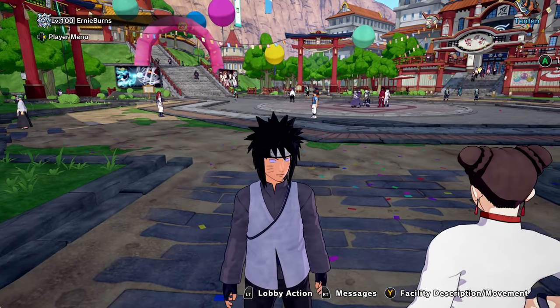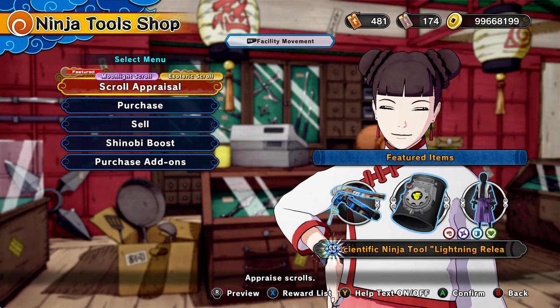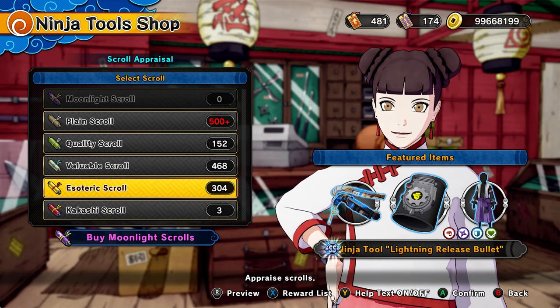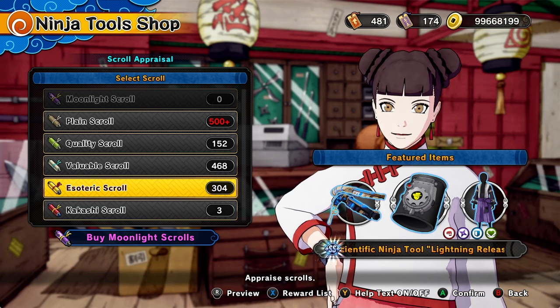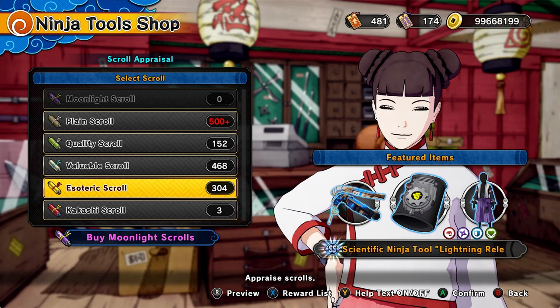The only way to get SS items is to talk to 1010. As you can see on the map, I'm right here — you're gonna go and talk to 1010. You can see the scroll appraisal option right here. These scrolls all have a chance to get you SS rank items, but the best way is to get esoteric scrolls, which will give you the best chance and probably the easiest way to get SS rank items.